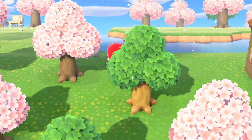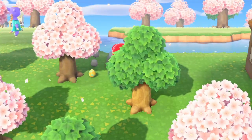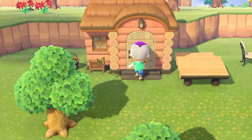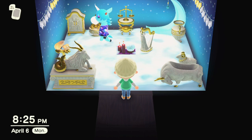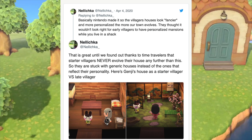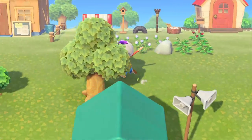Talking to Tom Nook allows you to sell land — for a 10,000 bell fee he'll give you a kit to mark where you want villagers housed. If you convince them to move in from the campsite, they'll be at their new house in a couple of days. These houses match the villager's personality or quirk, which creates some wild results. Unfortunately, the first few villagers you get don't have their homes personalized and don't evolve past a basic house — this was recently confirmed by a Polygon article.